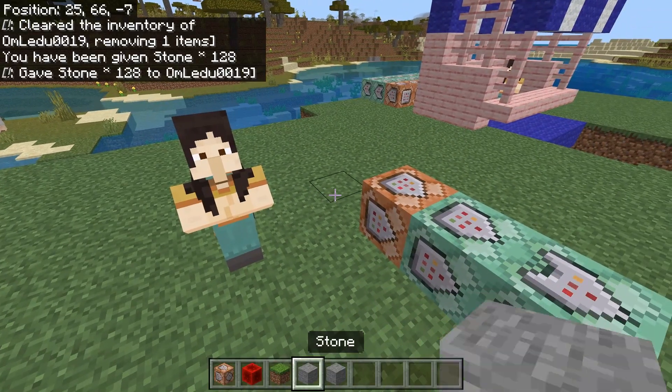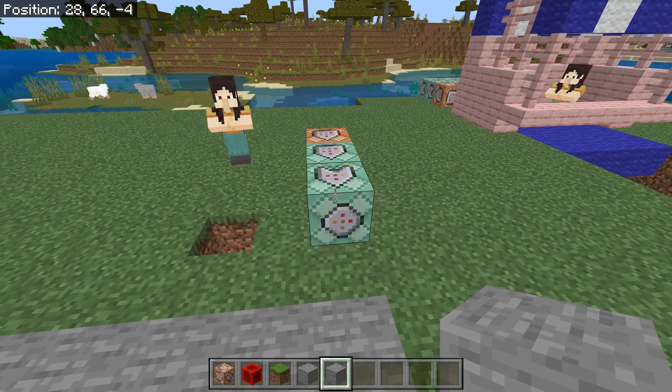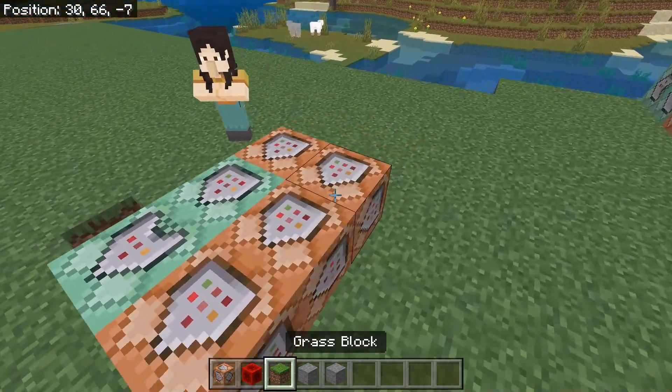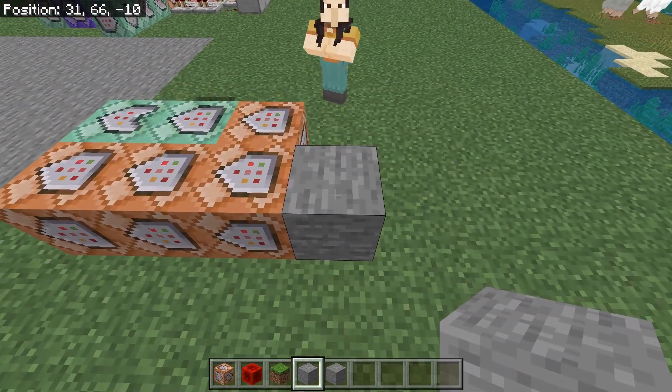So basically what is happening is the NPC summons a redstone block, which activates the command blocks. The first command block deletes that redstone block so you can activate it over and over. The second command block tries to remove the payment from the player's inventory, and if it succeeds, the third command block gives the player the items.